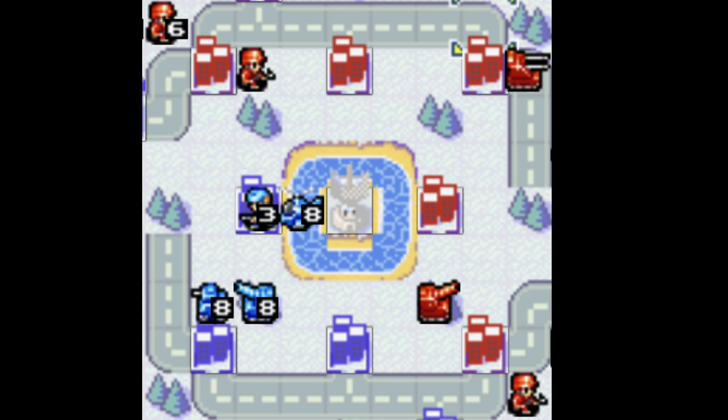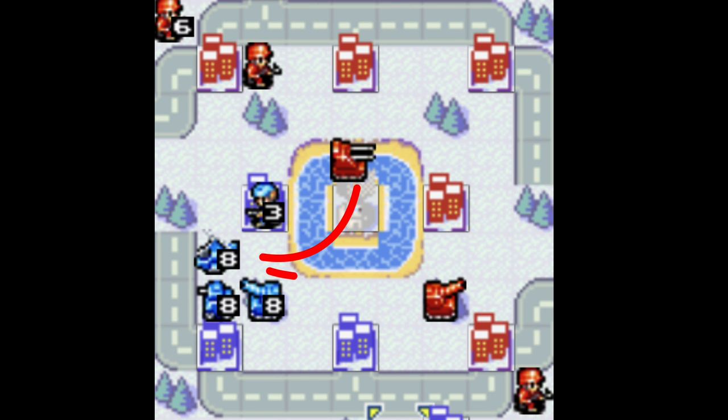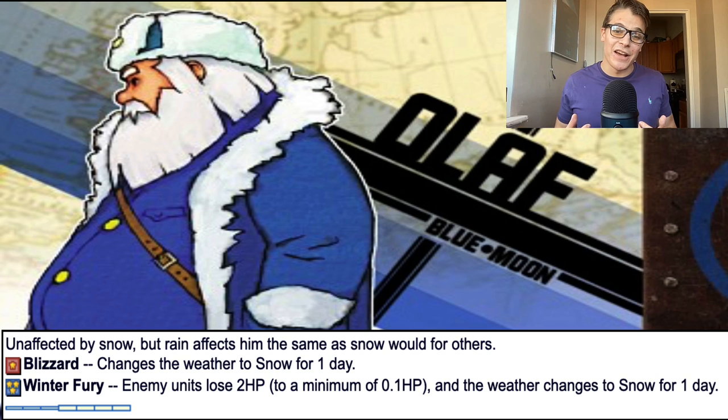Air units are particularly susceptible to being trapped because they get half their movement. Battle copters and bombers can only move three spaces, so you can basically anticipate this happening, move your anti-air in distance, and they'll only be able to move three spaces away, allowing you to finish them off the next turn after the snow ends. In addition to trapping, stopping or at least slowing down enemy reinforcements can also be crucial as a part of snow, as it can enable a strong attack without fear of strong retaliation, because they have weakened units cut off from their supply lines due to the movement restriction of snow.